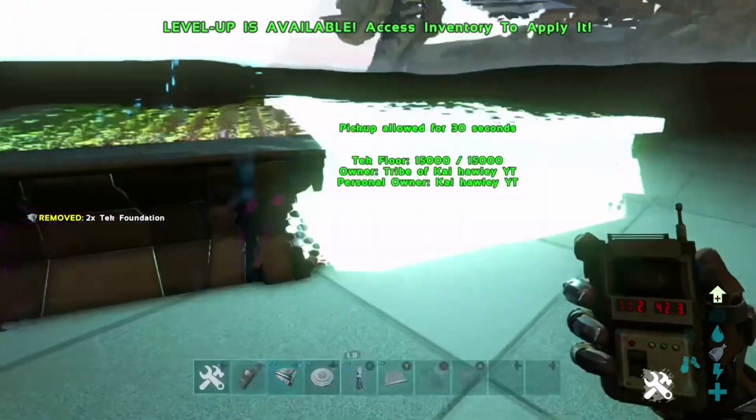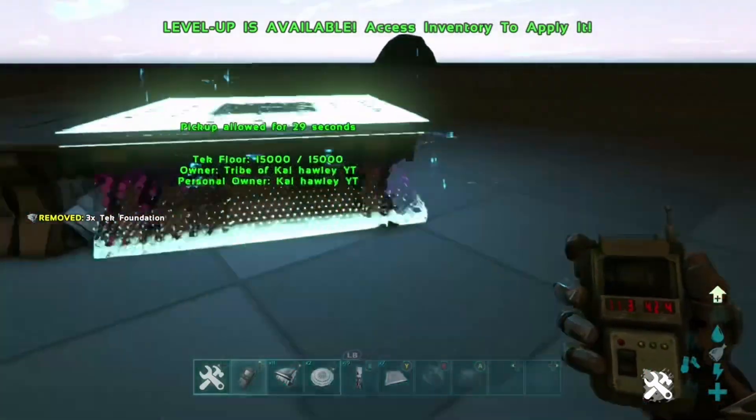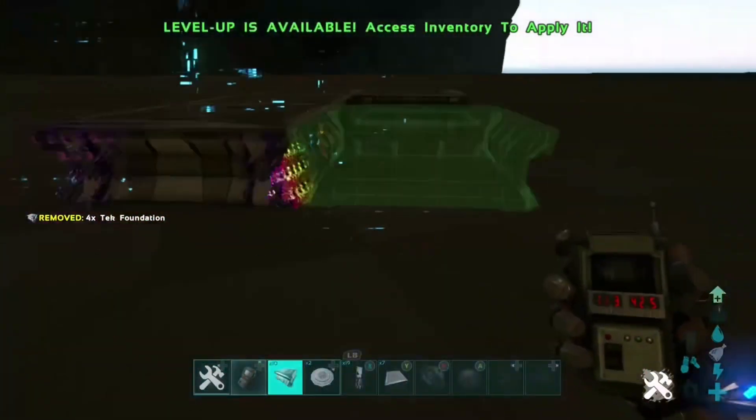You can place foundations, pillars, any structure or anything like that on the checkerboard area, and as you can see it's super insane.